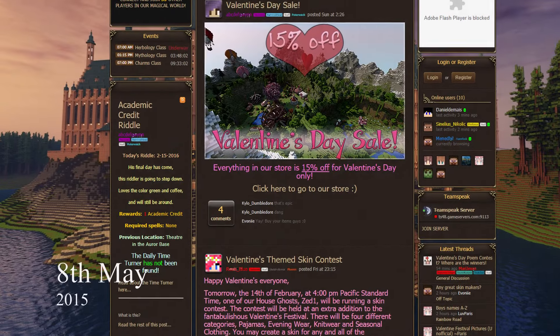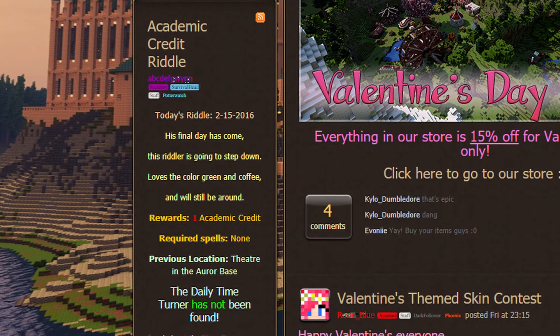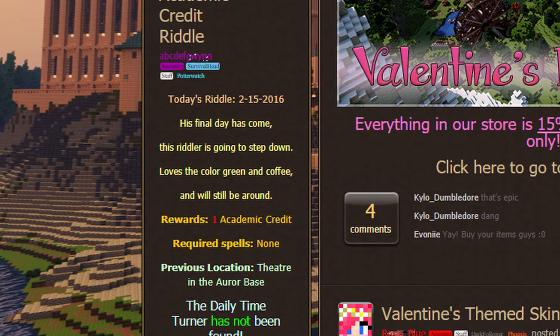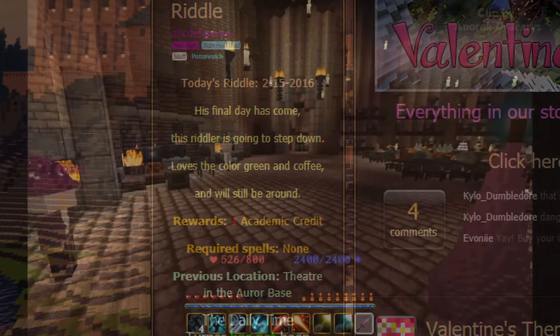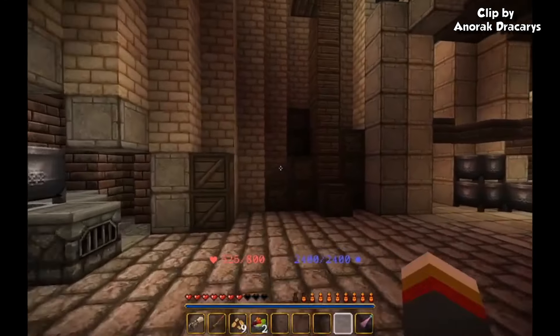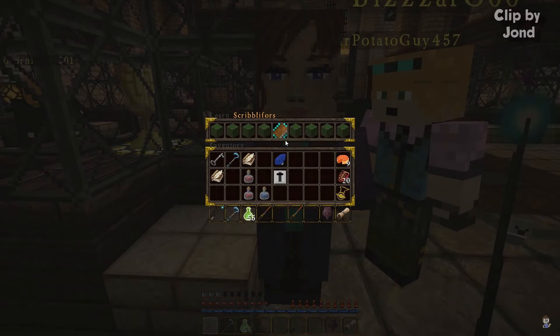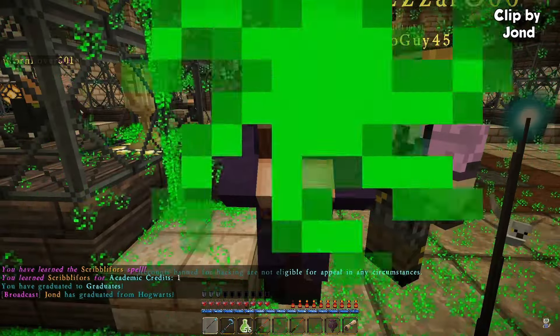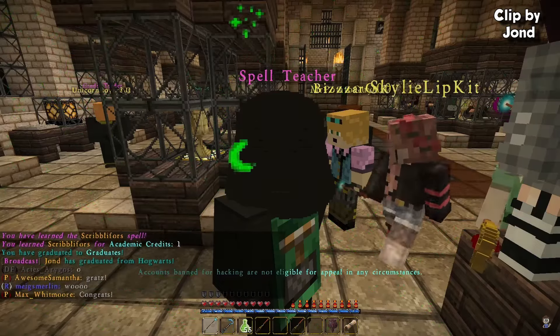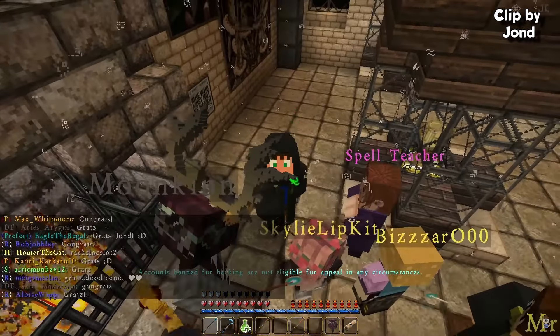On May 8th, the daily riddles were introduced. Each day a new riddle would be posted on an infoboard in-game and on the website. Players would have to solve the riddle and travel to the location it described. If they successfully did this, they would receive an academic credit, which could be used to unlock a new spell and progress to the next year. It was absolutely forbidden to help others with these riddles, and sharing the location publicly could result in a server ban.